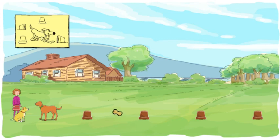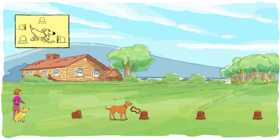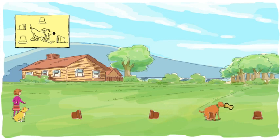Okay, Skits. Find the sock under one of the flower pots. Use the treat to lead Skits to each flower pot. Come on, Skits, use your nose to find that sock. You'll find it soon. Follow the smell. Keep looking. Good boy, Skits. You found the sock. Incredible. You found it.